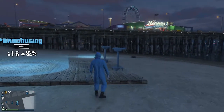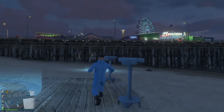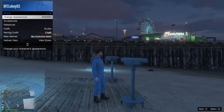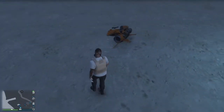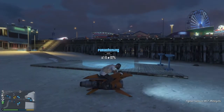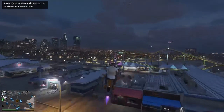Once you get to the telescope, stand near it like this, then run and spam right on the d-pad. Make sure you stand still, pull your interaction menu style, and then click X on the outfit.